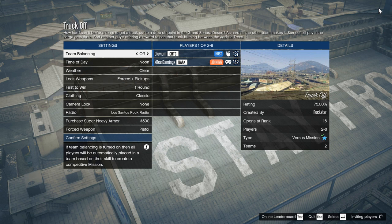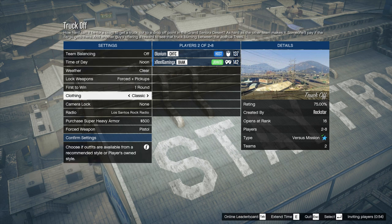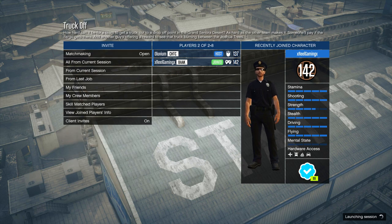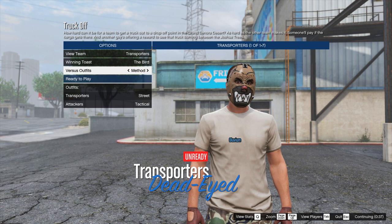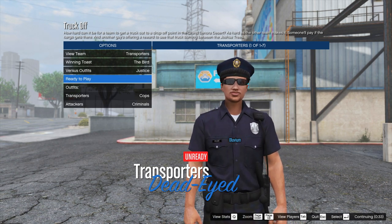Once you have at least one other friend in the menu with you, make sure clothing is set to Classic. The other options can be changed to however you want — it doesn't really matter what they're set to. Once you've confirmed clothing is set to Classic, confirm the settings and hit Play. Then in the next menu, scroll down to Versus Outfits and scroll across until you find the Justice option.